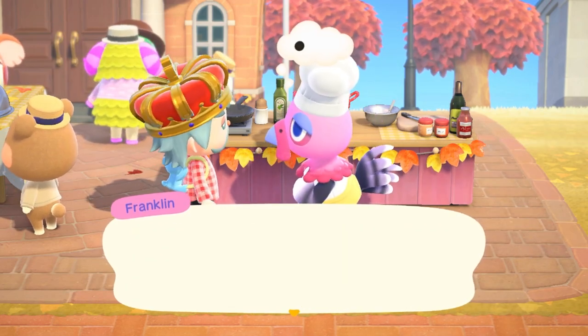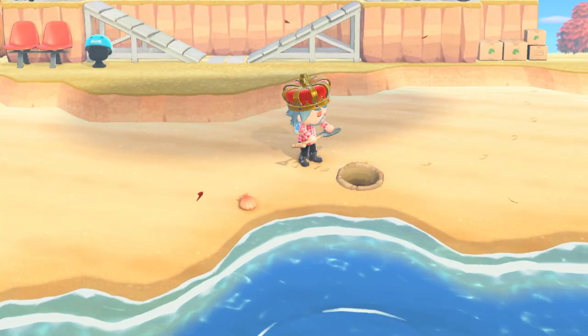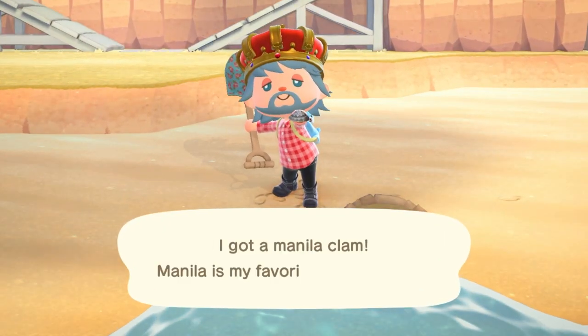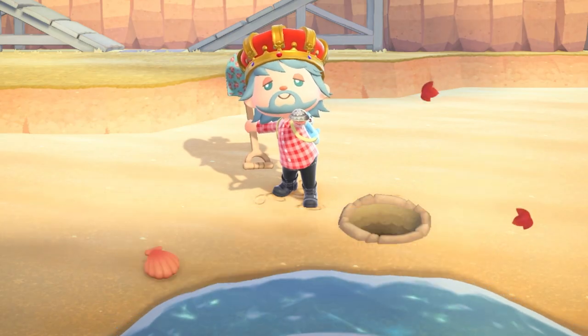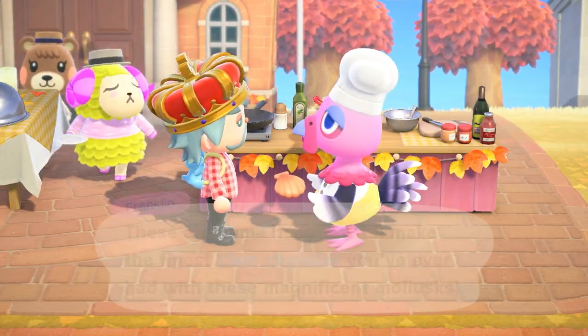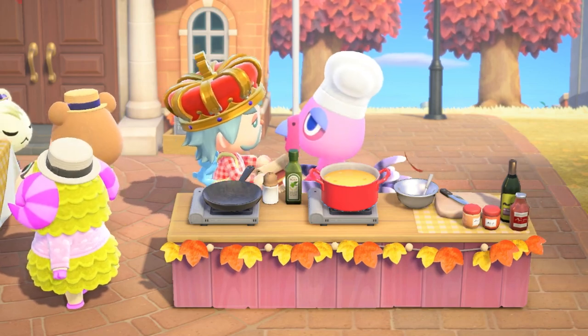The first recipe that you need to get for Franklin is the clam chowder recipe, which requires three clams. You can get these clams by digging up little star things on your island. That one's pretty easy, and you'll get a turkey day rug after that.